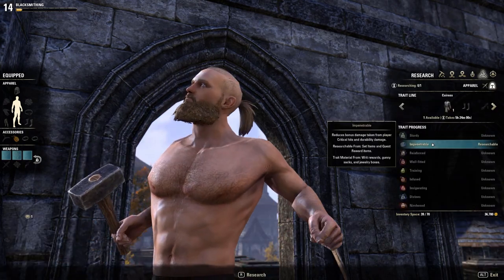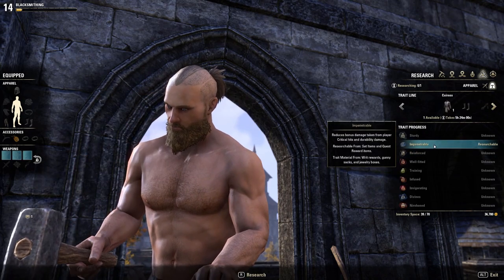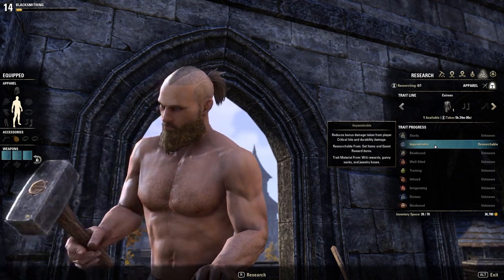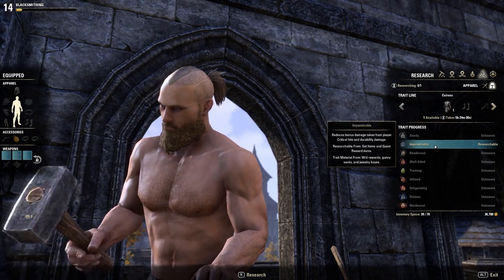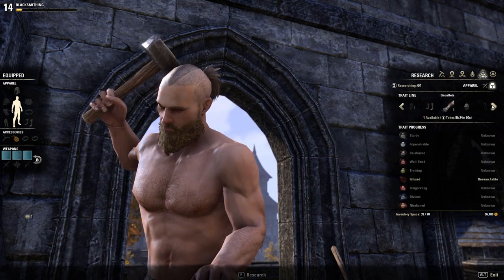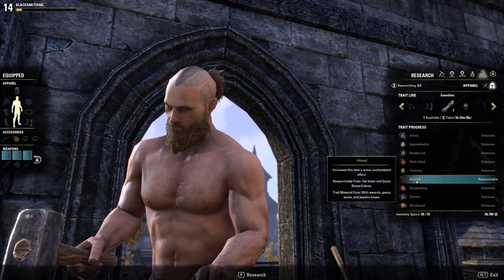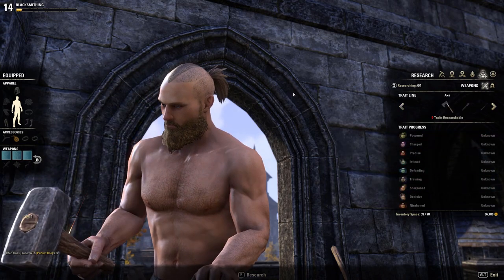Moving on to the fifth tab, which is probably the most confusing — this tab is all about research. Basically, you're able to add particular traits to the items that you craft. One example might be increased regeneration of stamina, health, or magicka, but there are many, many others, and they're all extremely beneficial. To be able to apply these traits to a weapon, you first need to find a weapon that has said trait and research it. Research basically means to destroy it, so be careful with the item that you choose to research. This actually takes ages — hours usually — but it can be sped up with certain items and it also progresses while you're logged out. Once you've researched a particular trait and you have the necessary materials, then when you go to craft your weapon, you can actually add that trait to that weapon.